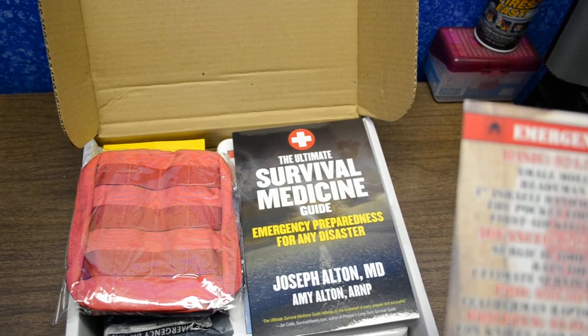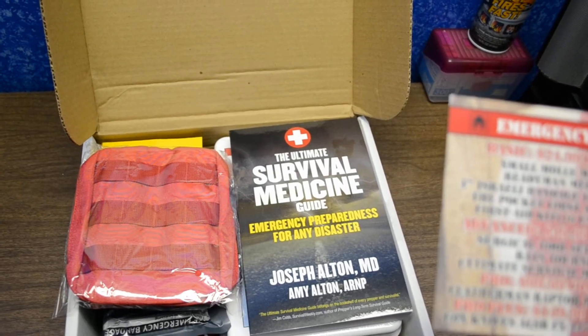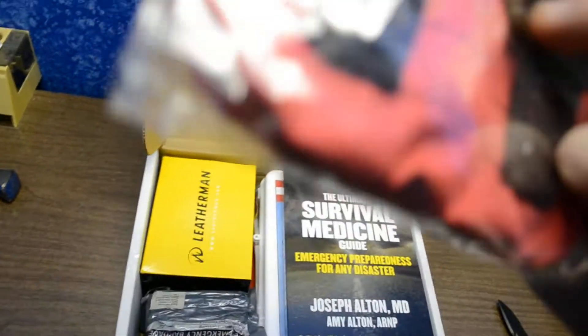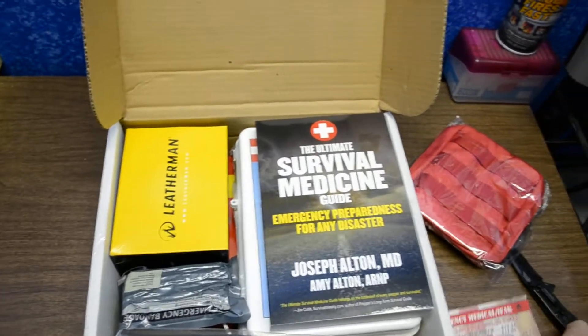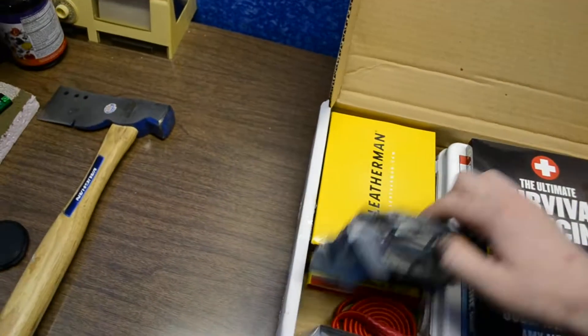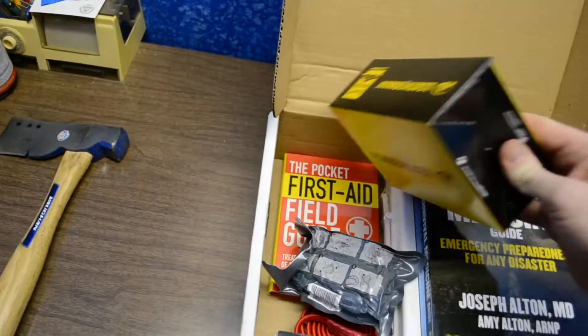The basic kit is $25 and is a $63 value. There's a small molle med pouch that looks very cool. The next item is a Ready Man medic card.